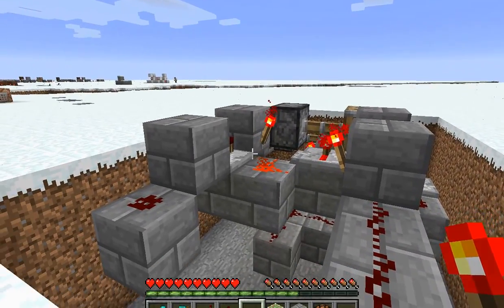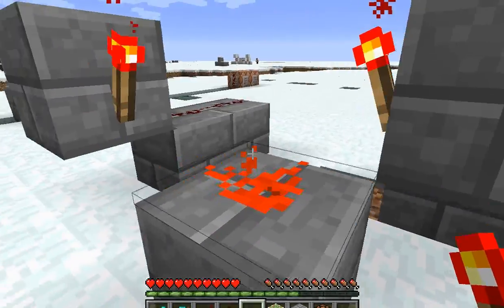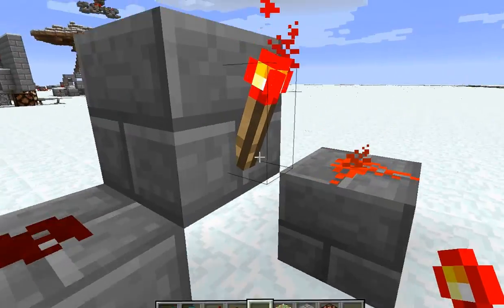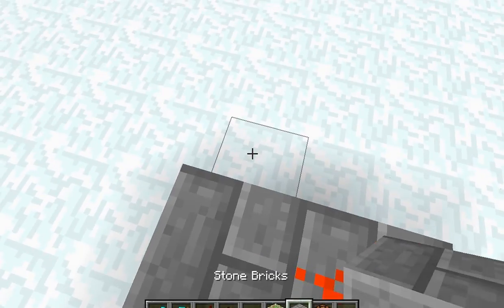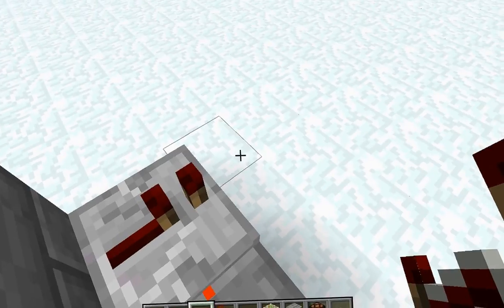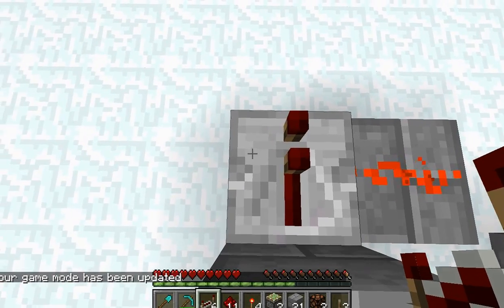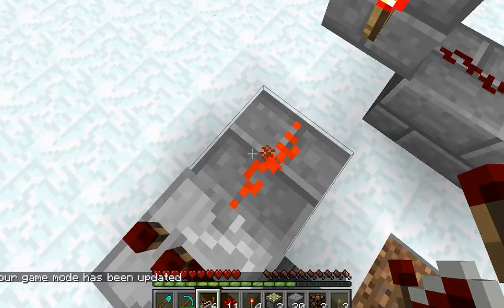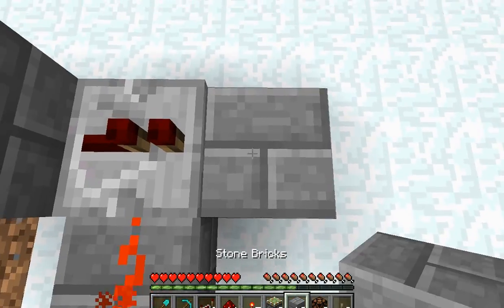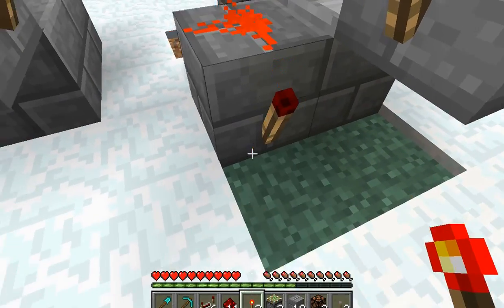Okay, there's a redstone dust. Yes, that looks right. I see where I messed up here — this does not come here. There is a block here with one of the repeaters on it. Let's get rid of one of these, and I need that back. This goes into a block. That gets taken away. Another torch there, a torch right there.